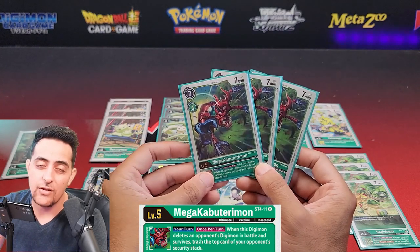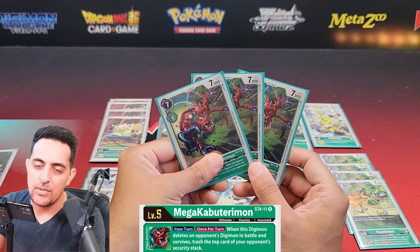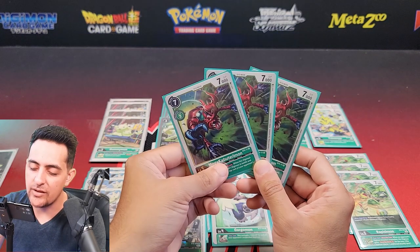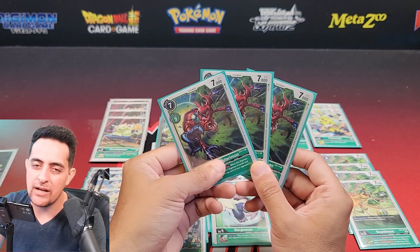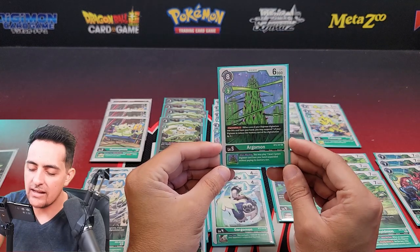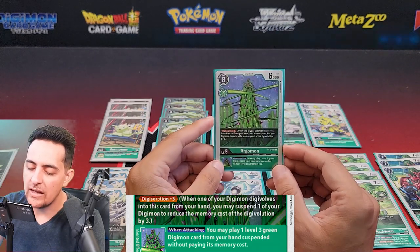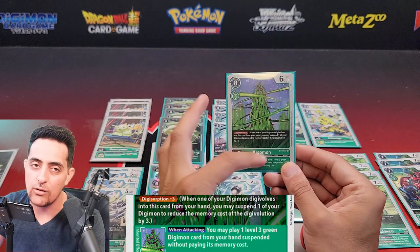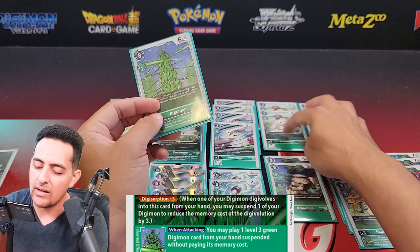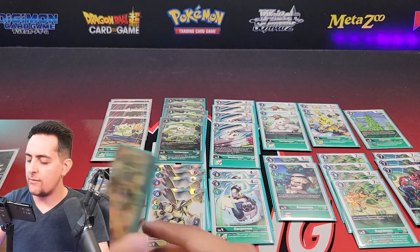I'm running three MegaKabuTerrimons. What I love is the inherent effect: when you delete an opponent, you can trash the top of their security stack. That's really important — you don't want to check into scary security cards like Omnimon, Defeat, Flame Scythe, or MegaDeath. Trashing on attacking a Digimon is sometimes better than piercing because you don't have to check security. I also run one Argomon — Digi-absorption minus three, giving a free evo. Its inherent lets you play a level three from hand suspended when your level six attacks, which works great with TerrierMon.